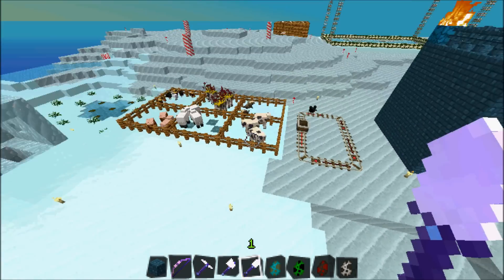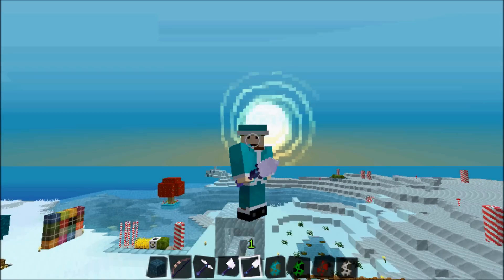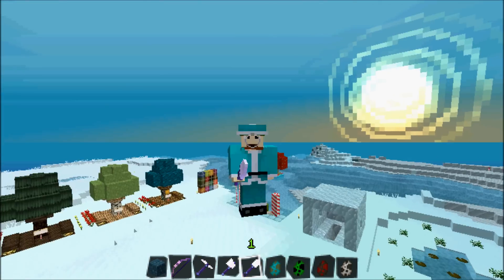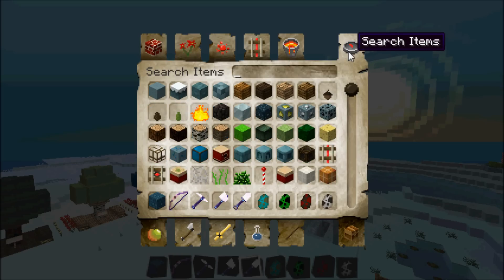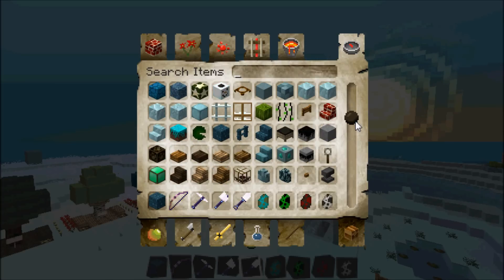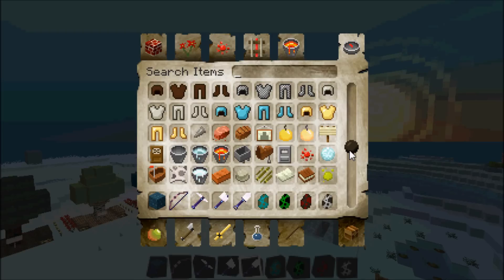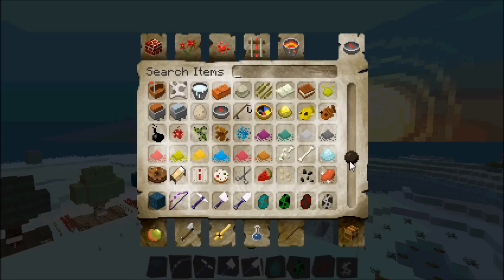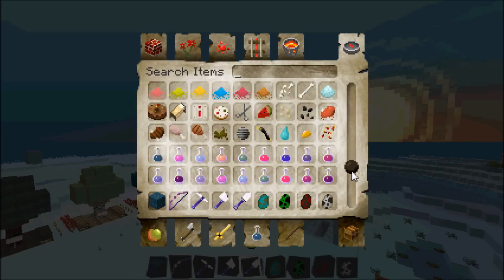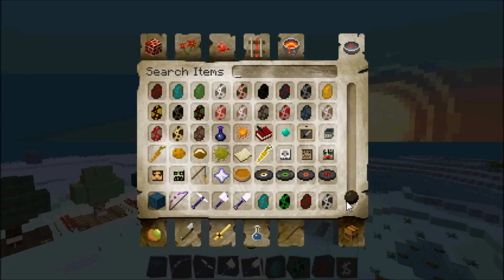Looks like it's daytime still so I'm gonna show you guys the creative inventory. First of all, the armor makes you look like Santa. I'm just gonna scroll down like usual — you guys can stare at it in amazement. Everything looks really nice. Some of the stuff is still from JollyCraft since it's a variation of it, but I decided I had to show it just to get you guys in that Christmas mood. I actually just got my Christmas tree, so thumbs up to that.